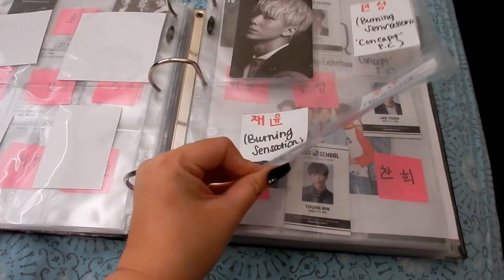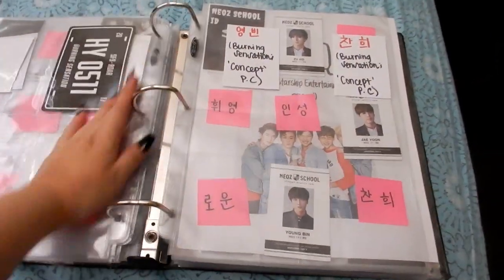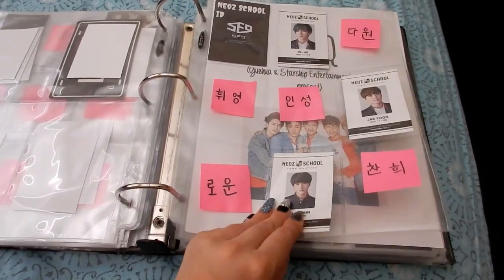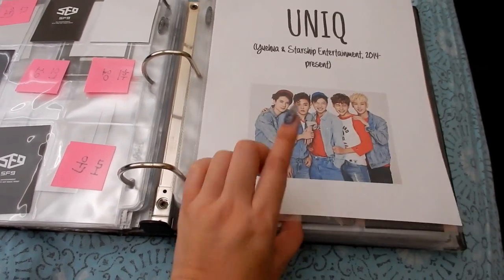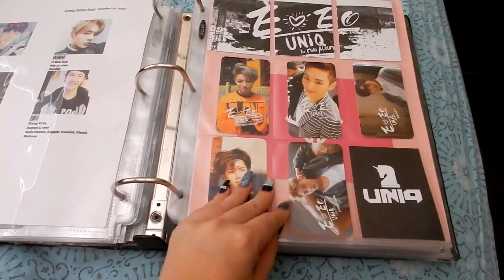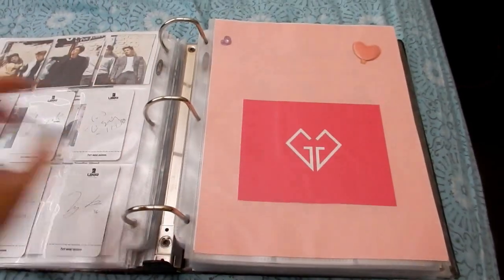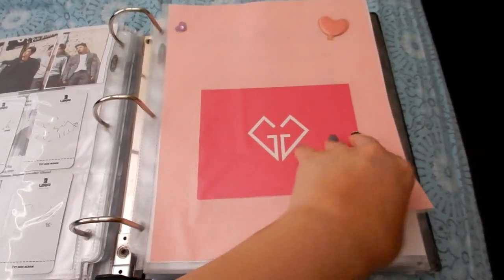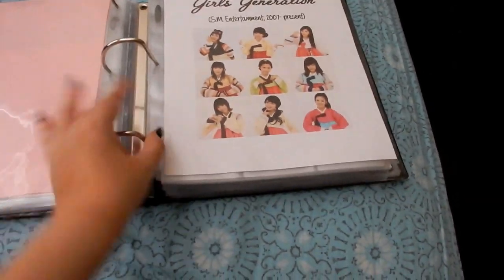I might redo the labels so they look a lot nicer. For Uniq nothing has really changed and they haven't made a comeback yet — I'm hoping they do because I really really like them. I got a Closeup card for EO EO. This is the girl groups part — when you open up it's Girls' Generation, my very first girl group that I was into before EXO and Super Junior.